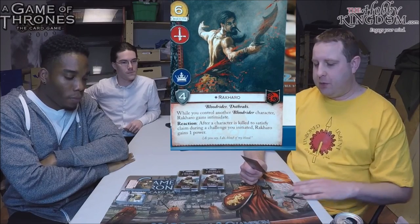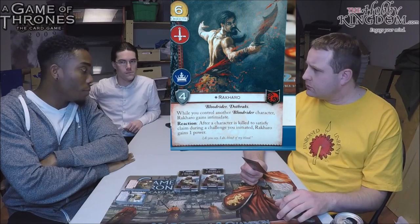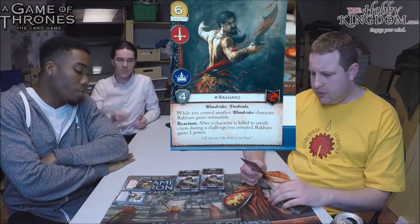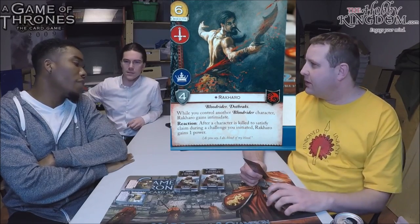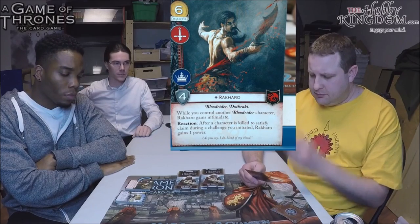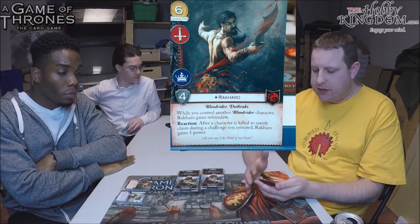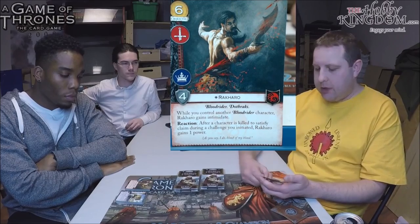The Bloodriders are Khal Drogo's three sworn riders basically. Aggo is coming out in Bulls of the North, so Caro works with essentially no one right now — first part won't happen anytime soon. But the reaction for gaining power on kills is the interesting part. It's kind of like a fake half-renown. If you're running two military challenges with two claim — and there's no limit on this reaction — you could theoretically get four power in a round. Play Winds of Winter and the math gets crazy fast.